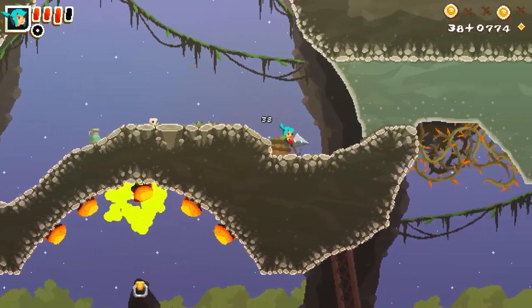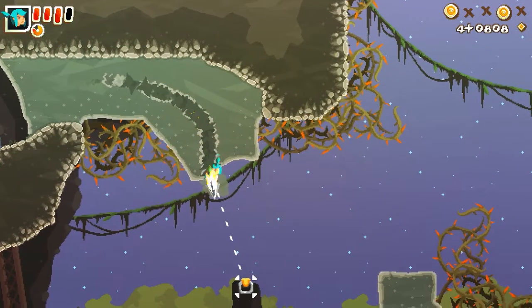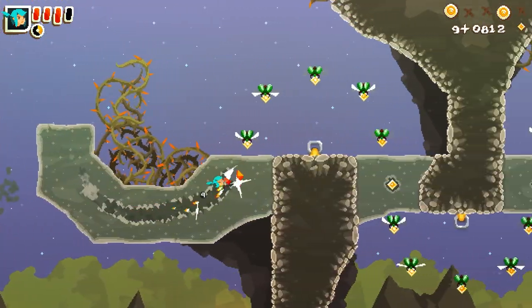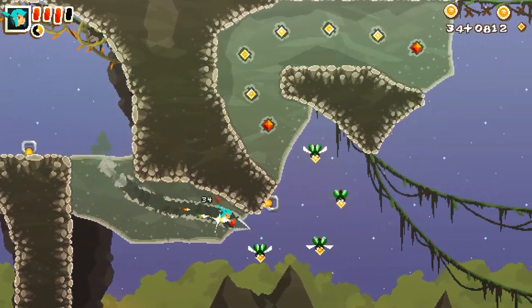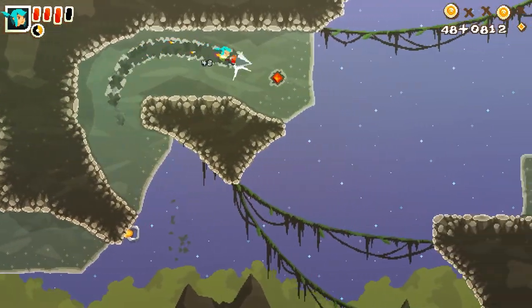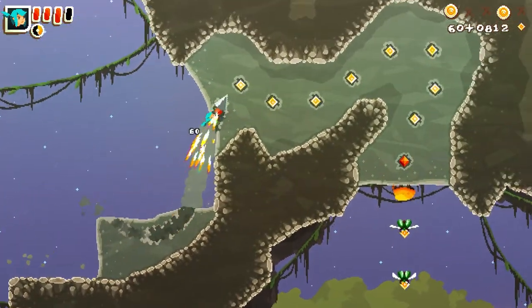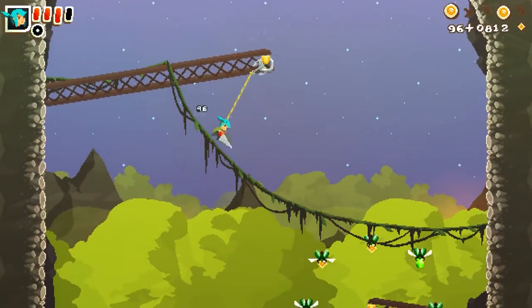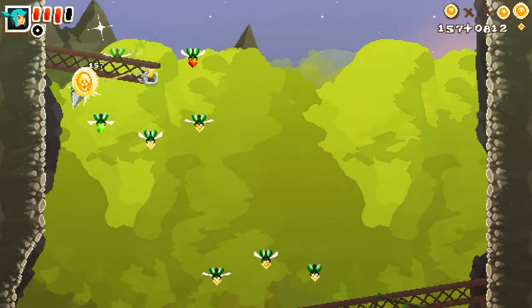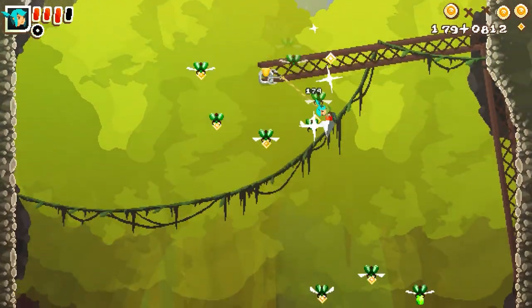We've picked up two of the golden skull coins, but only the first and fourth are marked up in the upper right-hand corner of the screen. This lets us know roughly where to look for those skull coins next time we play. And once you've collected them, you never have to collect that particular skull coin again. There's the fifth.